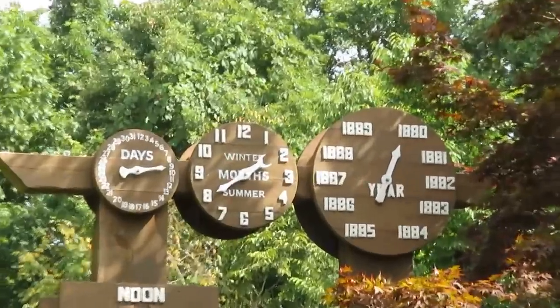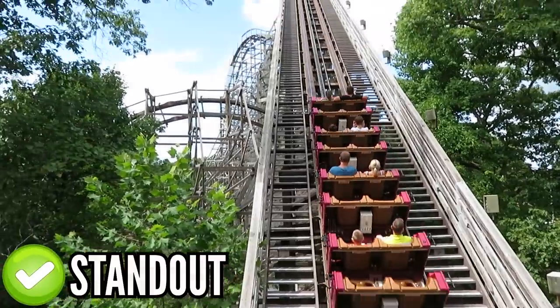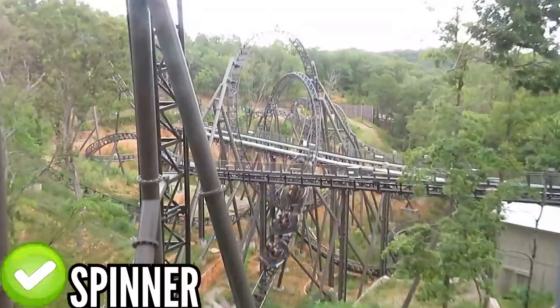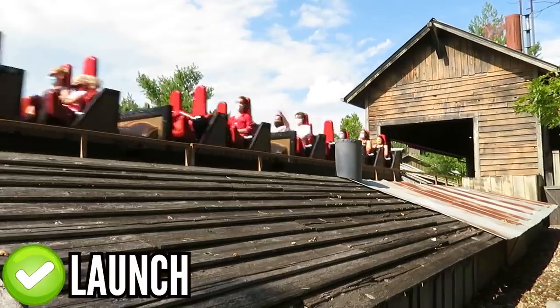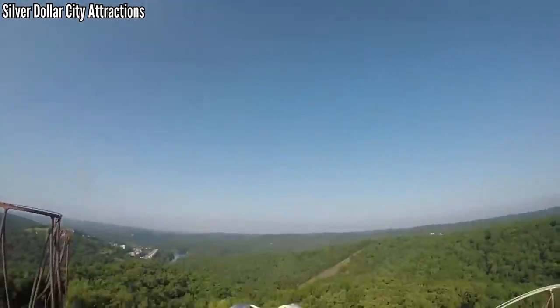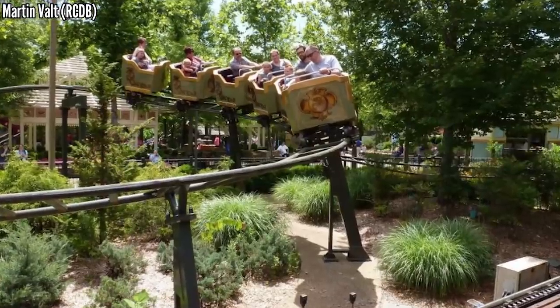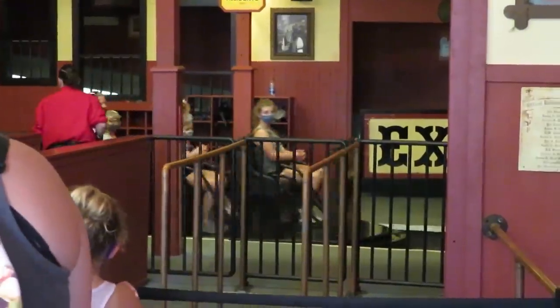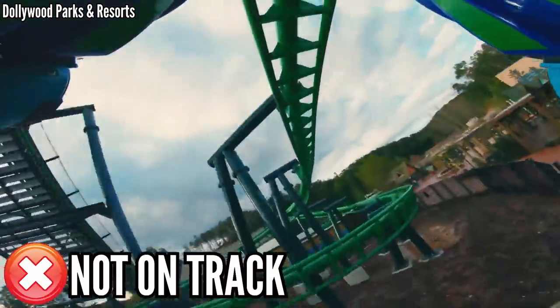Now for Herschend's best park — Silver Dollar City. They have a pair of standouts: Outlaw Run giving airtime and checking the wood box, and Time Traveler with the spinning as well as inversions, which are also covered by Wildfire. Powder Keg has a powerful launch, and even though this park doesn't have a hyper, Powder Keg is pretty good at pretending it's one. Grand Exposition Coaster, Thunderation, and Fire in the Hole all cater to families. And that leaves them with one gap — they have nothing off the track.